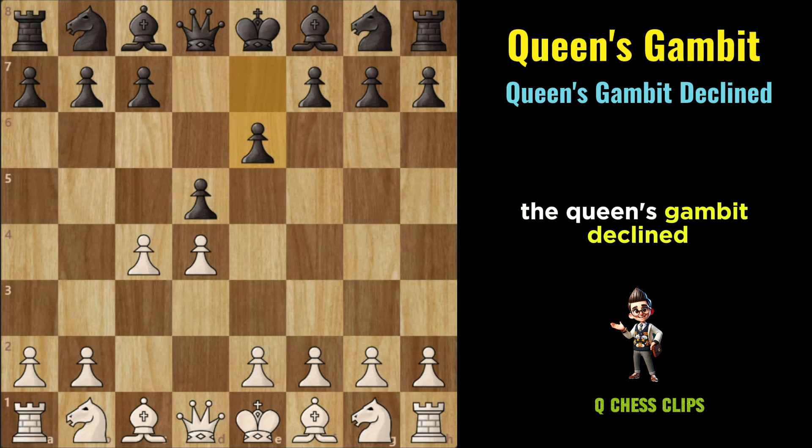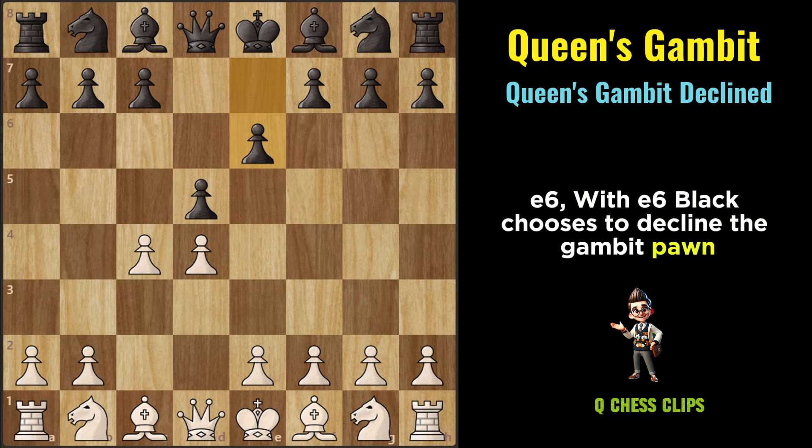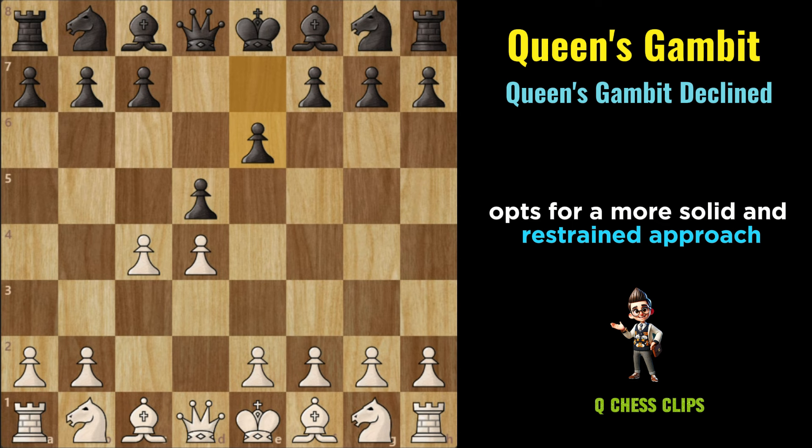Queen's Gambit Declined: The Queen's Gambit Declined is a classical and solid defense for Black against the Queen's Gambit, characterized by Black declining the gambit pawn and instead focusing on solid development and pawn structure. It typically arises after the moves D4, D5, C4, E6. With E6, Black chooses to decline the gambit pawn and instead opts for a more solid and restrained approach.